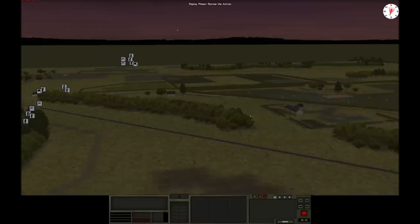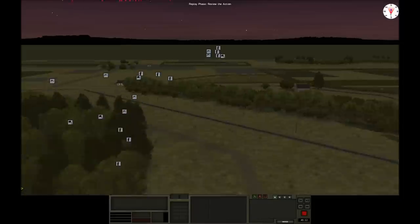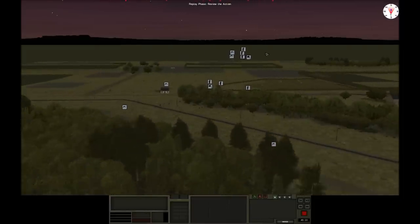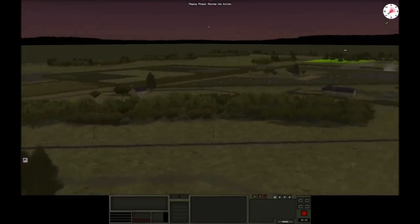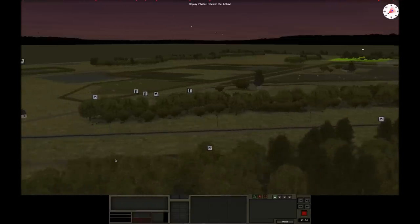I'm just moving one of my platoons up over that railroad — they got across with no problems. It's a good little test to confirm there's obviously no enemy with a line of sight down that railroad gap.